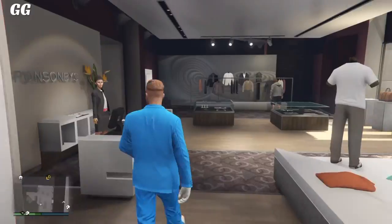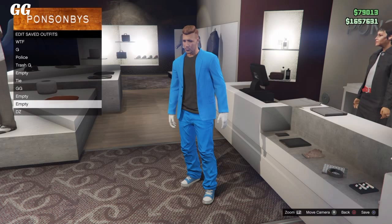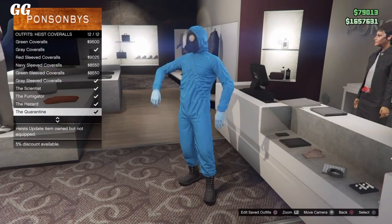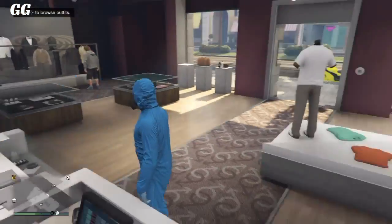After you guys customize your character like this, all you want to do is save it as an outfit. Then simply pick any coverall that has the gas mask and go over to your hiding department. We're gonna be doing the hat and mask glitch.